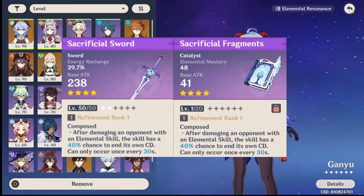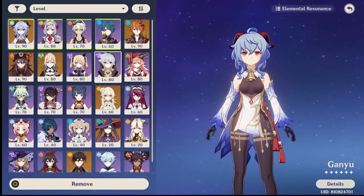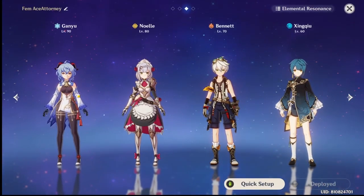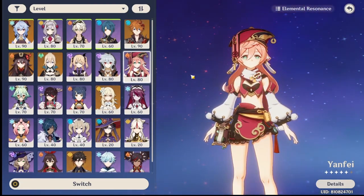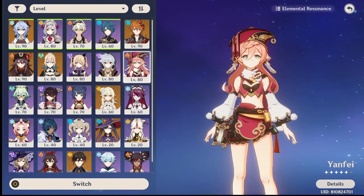Next are the Sacrificial Sword and Sacrificial Fragments — these are must-have weapons because the extra Elemental Skill reset chance is really good for pretty much any unit in your roster. For example, put the Sacrificial Bow on Bennett for an extra E to spam his ult more, or put Sacrificial Fragments on Yanfei to spam her E for more damage. It works with every character that uses a sword or catalyst.